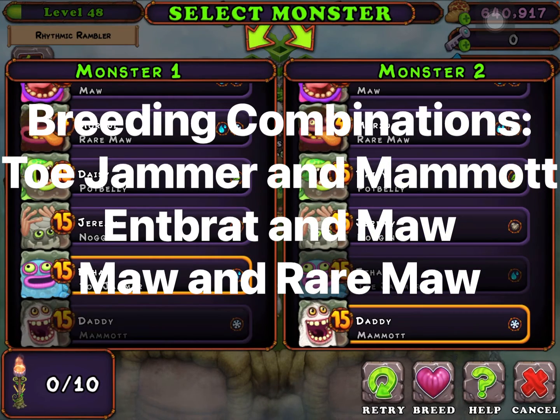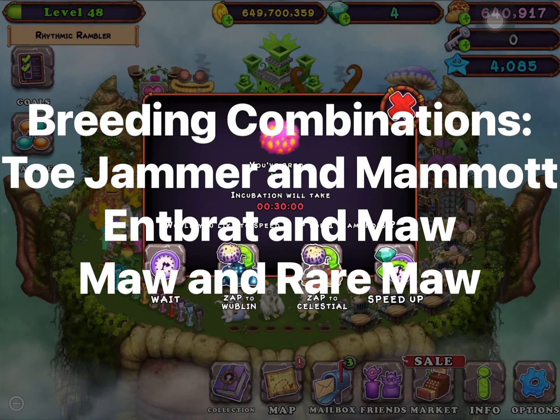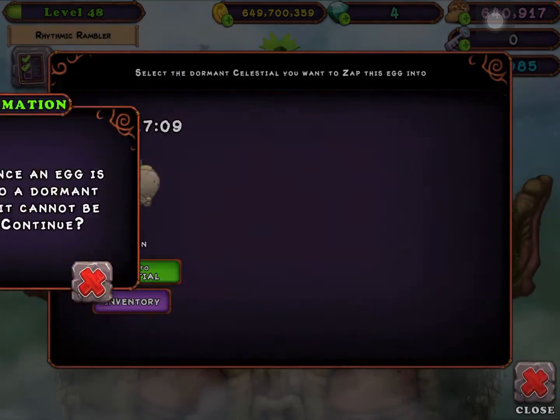The breed time you're looking for is 30 minutes. If you don't have an upgraded Gold or Silver Nursery, that is 30 minutes. If you do have an upgraded Gold or Silver Nursery, it's 22 and a half minutes.